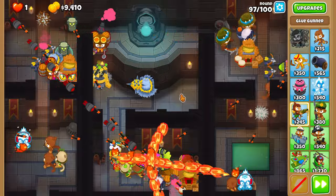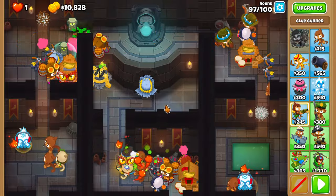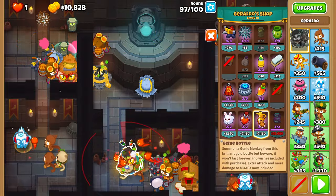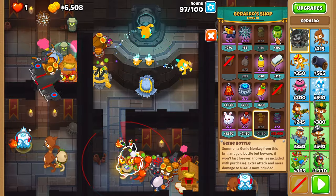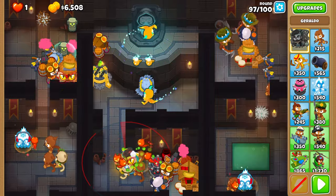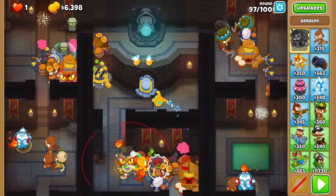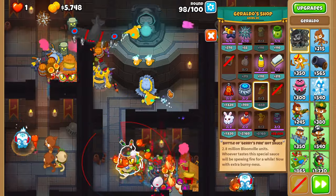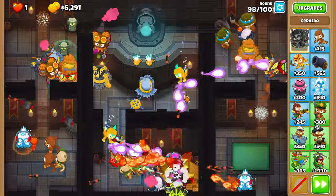Round 97 is free. On round 98, place two genie bottles. Use a hot sauce and give the tac shooter a jar of pickles. This setup is so ridiculously strong, I doubt the balloons will reach the spike factory.